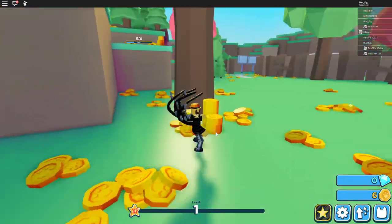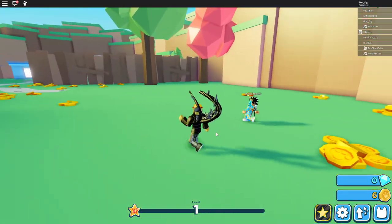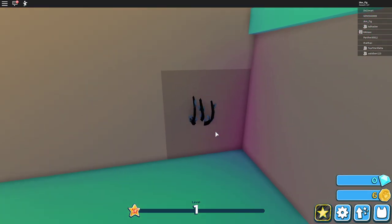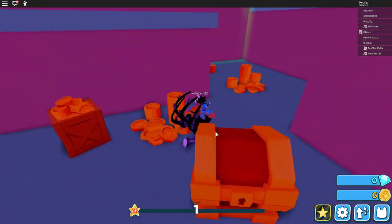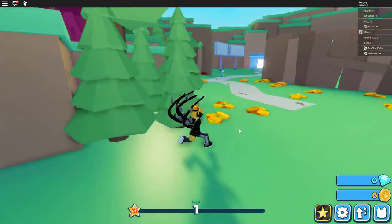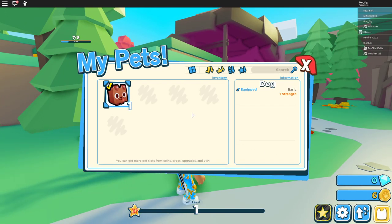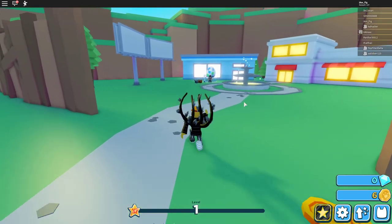Maybe there are some secret areas you can find, just like in some other games. The trees look amazing — I love the way this game looks. Oh wait, what's this? It's like a little cave! Wow, there's a bunch of treasure chests and a present in here — really cool. I like the way they have a little hidden area, just like other games I've played. Now looking at my inventory, you can sort pets by equipped, strength, or alphabetical order.